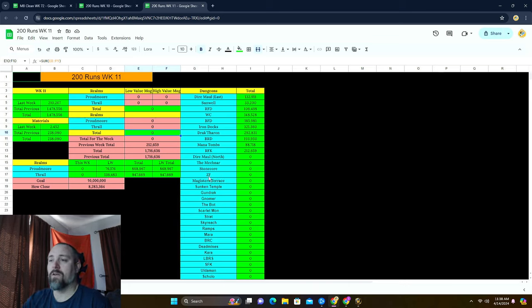Just a quick review of everything here. We have now completed ZF, so we'll be starting Master's Terrace next for 200 runs. If you've been following along on stream, you'll be able to see us do these runs live and see some of the drops live. This week we actually started working on a side project of doing 1,000 runs of those rare dungeons where they have very odd chances of getting anything. We started doing Uldaman this weekend.